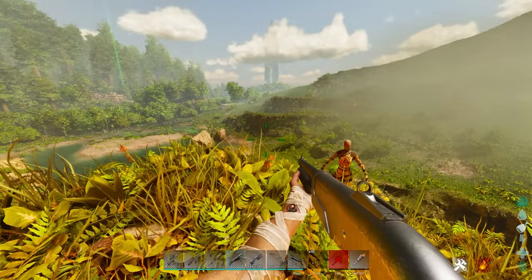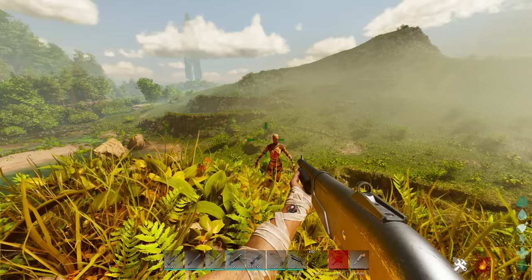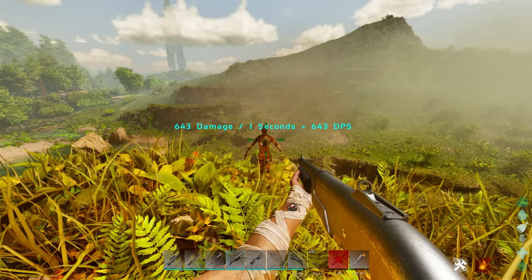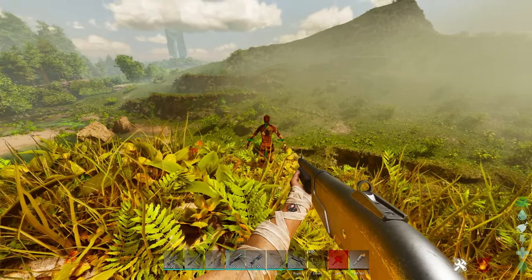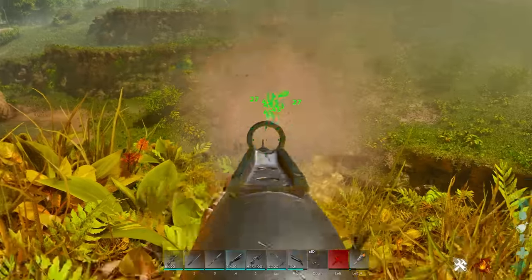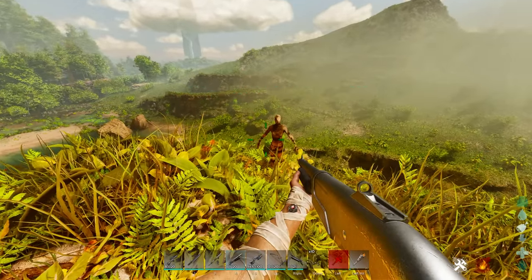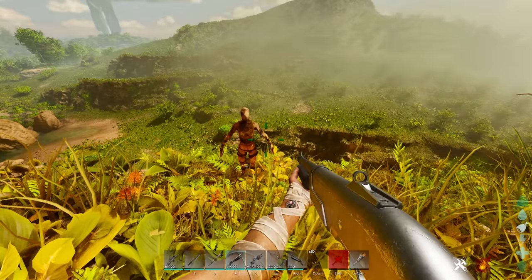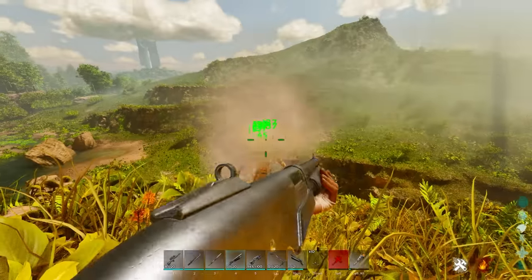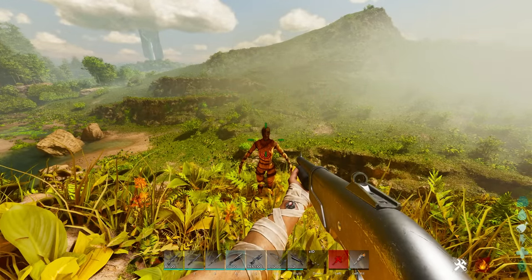Coming in at number four is the shotgun — one of the most useful weapons in the game. It's especially powerful in boss battles due to the sheer damage output. This primitive shotgun did around 500-600 damage per shot into the dummy's chest. In a boss fight, you can use cheesy techniques like hiding in a corner and shooting with the shotgun. The shotgun rounds are a bit expensive to make, but aiming for softer parts of creatures, 1,200 damage is a lot.